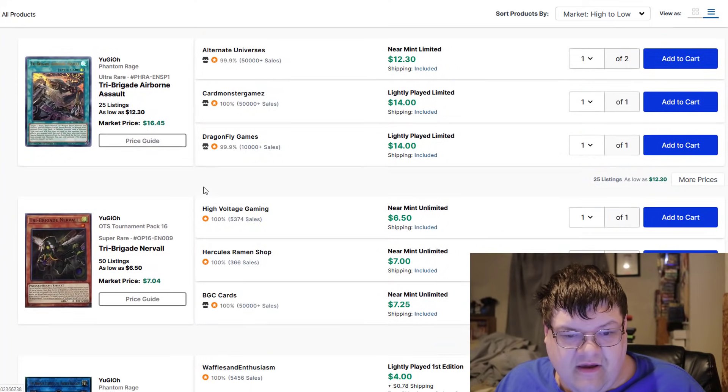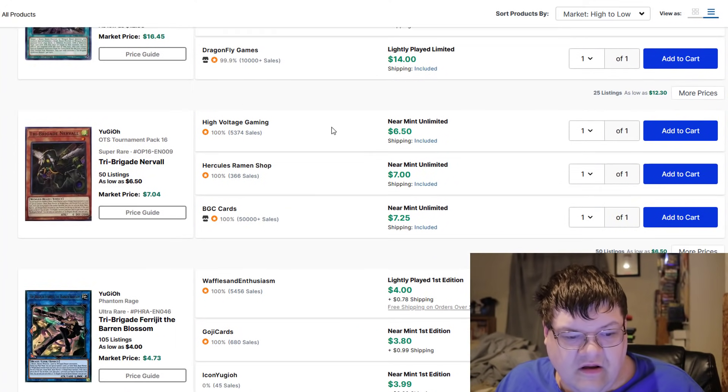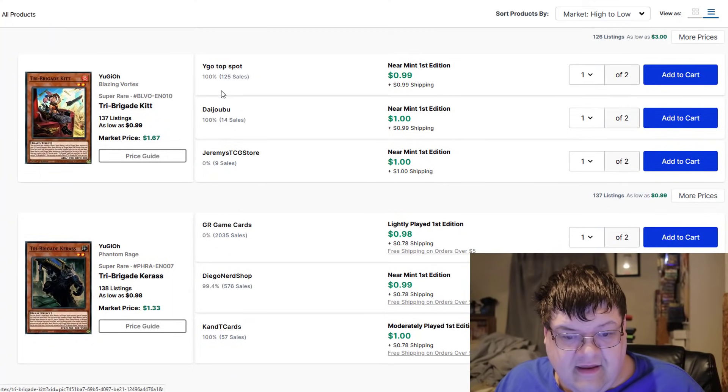Fractals are still kinda doing their thing. Airborne Assault's still pushing down. Nerval's at $6 — actually under the $5 mark now. Interesting. Kits at dollars.